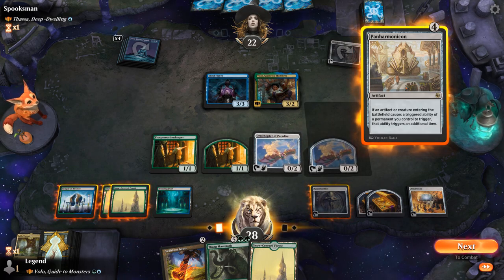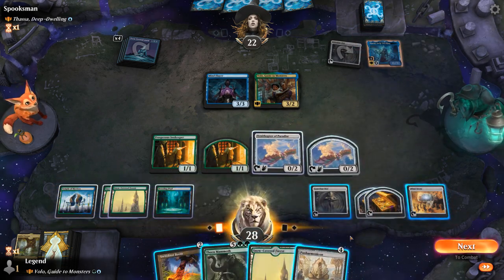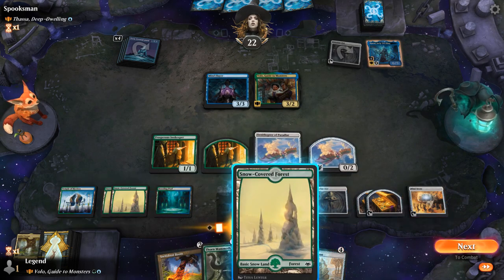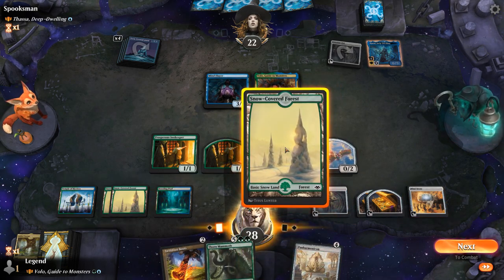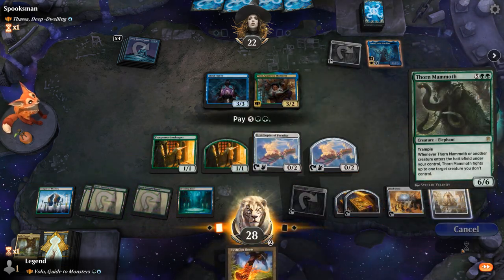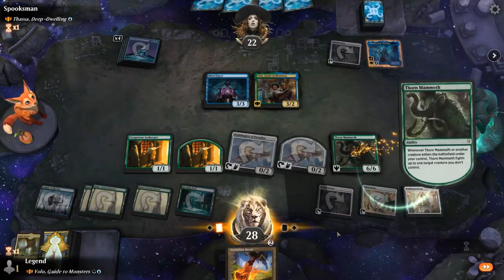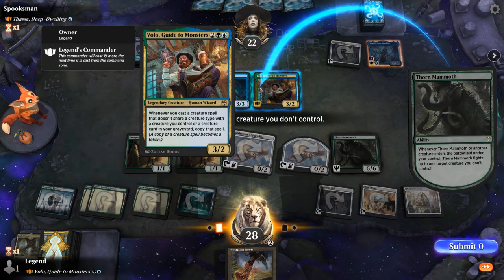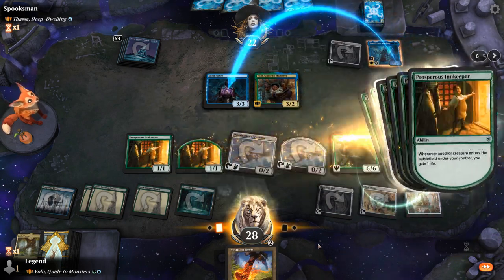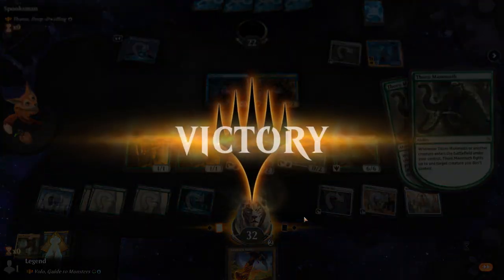I can show that if we fight Mind Flayer we won't get Volo back right away, but a second fight will do it. And our opponent concedes. Alright, on to the next one.